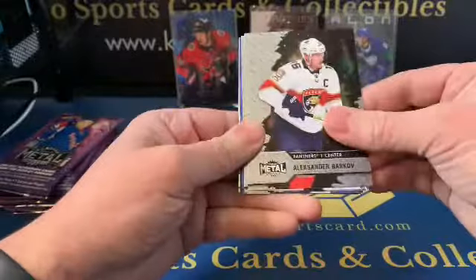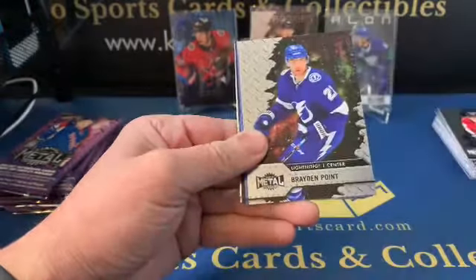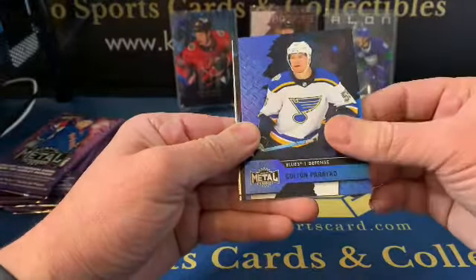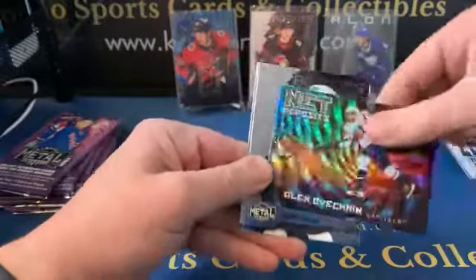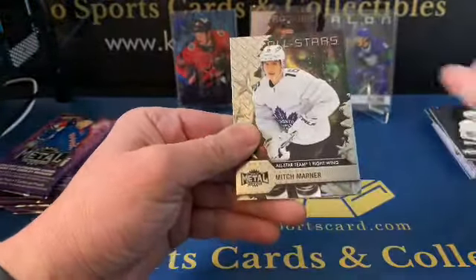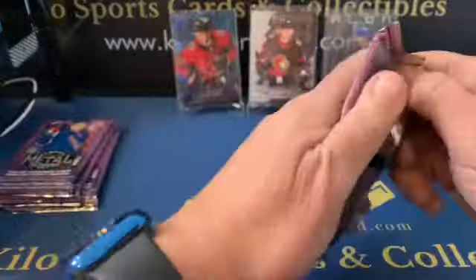We got Alexander Barkov, Brayden Point blue, Colton Parayko, Net Prospects Alex Ovechkin — that's cool. Gabe Vilardi rookie and All-Stars Mitch Marner. I was hoping that was going to be something cool in there with them being backwards and stuff — no.